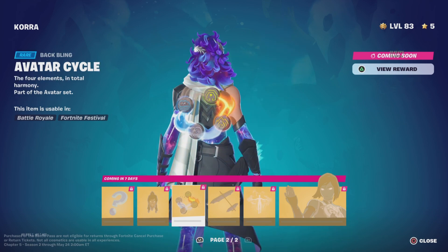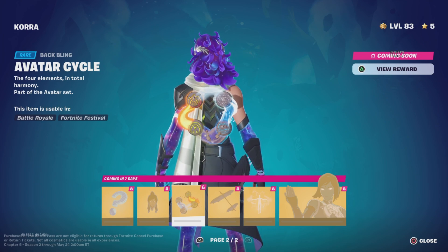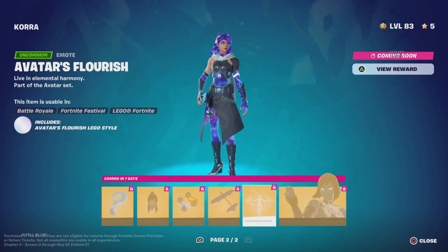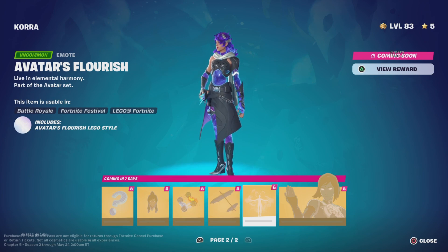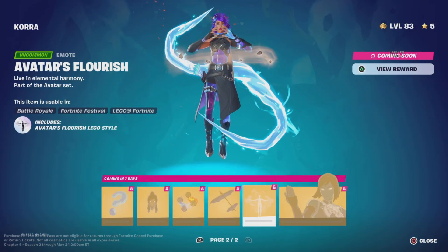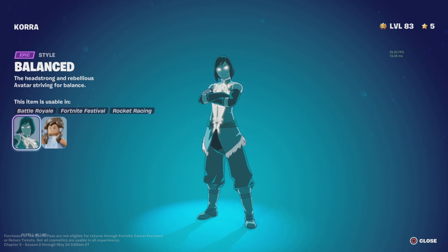There's an emoticon — I'm never gonna use that. Avatar back bling — oh, that is beautiful! The four elements just rotating around, that's kind of cool. Korra's air glider looks really cool, I like that a lot. And then there's the Avatar Flourish emote — let's look at that one more time. Yeah, that's definitely a really cool emote. And it looks like Balanced Korra is her second style.